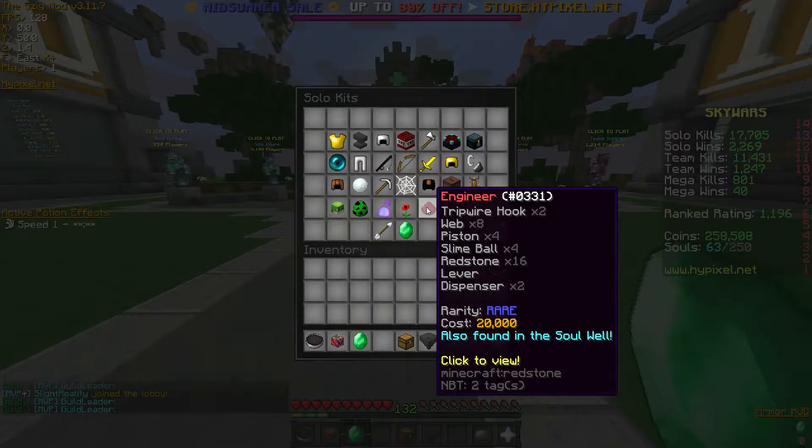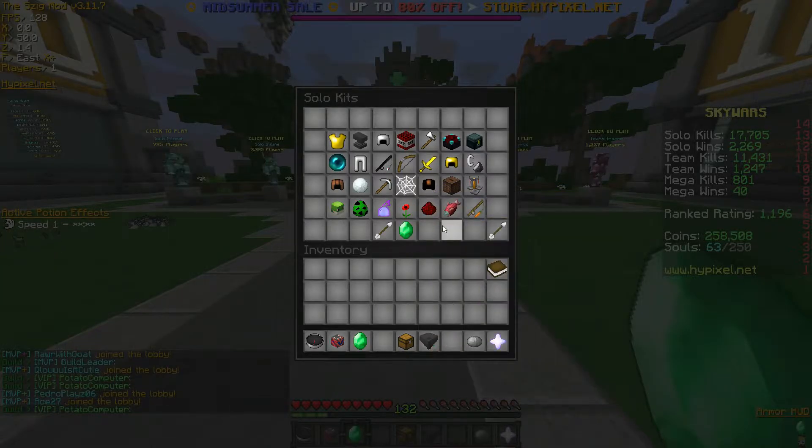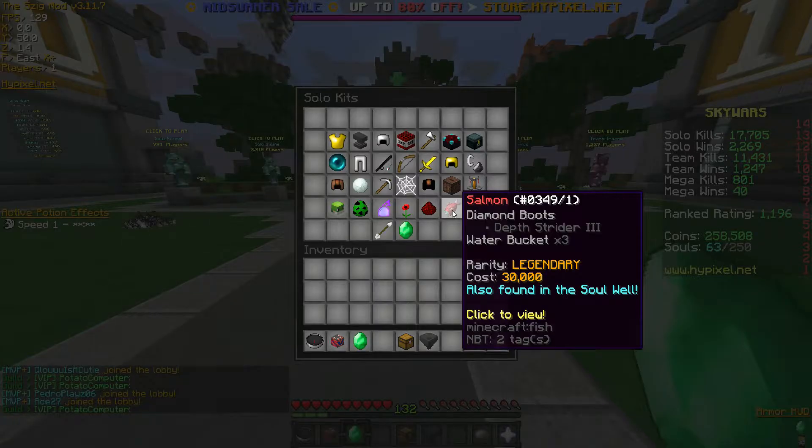The engineer kit is basically kind of like a trap kit. If you're into trapping, like TAPL or D-Fib, you could get this kit and start trapping people with all sorts of different methods because you have so much stuff with it. Moving on to the salmon kit — it basically gives you diamond boots with Depth Strider 3 and some water buckets. This is kind of like a water mobility kit. It could give some tactics to Skywars that you could use to get away from people or improve PvP.